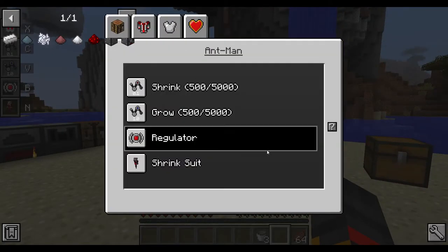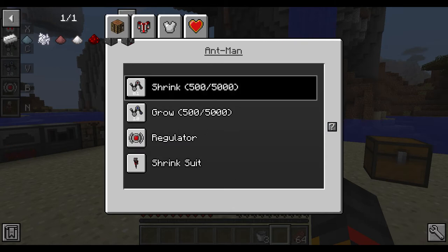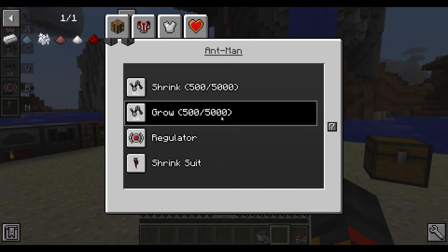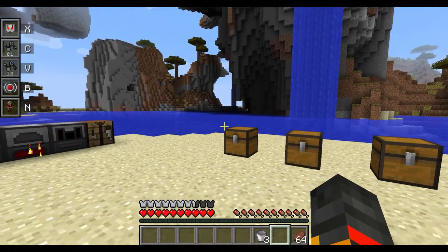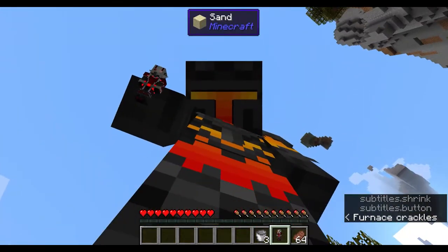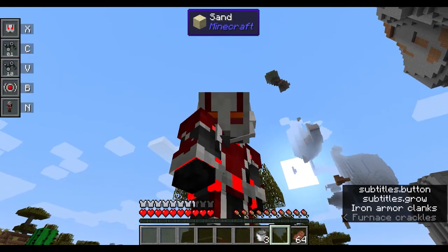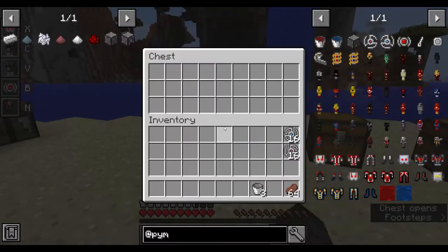That's pretty much the suit. You can also double-click items in the UI to hide them, which is handy for stuff you don't want displayed. The final thing is clicking N — you get the shrunken suit in your hand, and right-click puts it back.